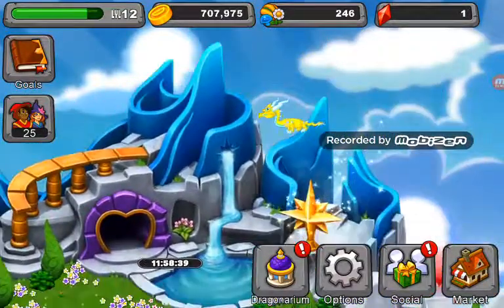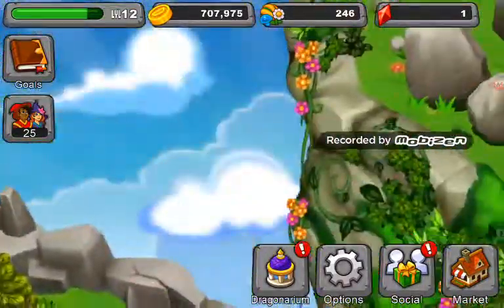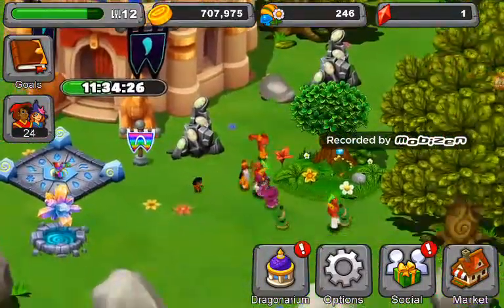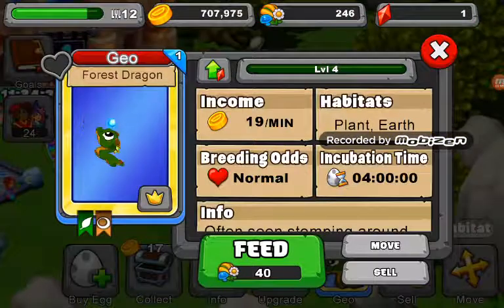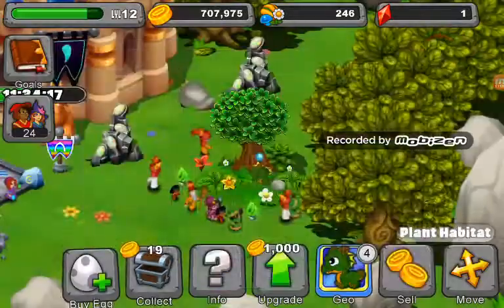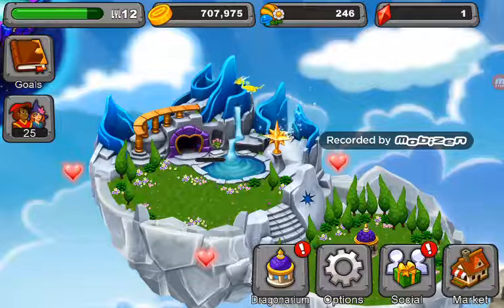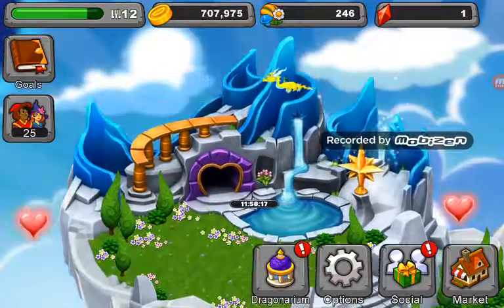When I used the earth dragon — let me find it — I got the forest dragon while breeding over here with the earth dragon. So that's the easiest way to get twins.